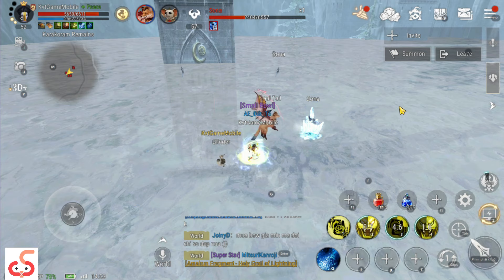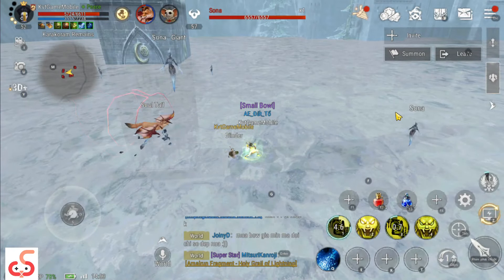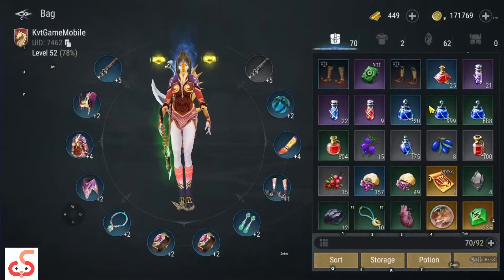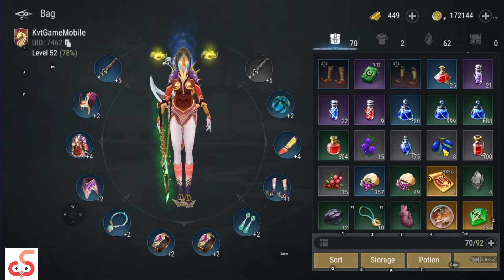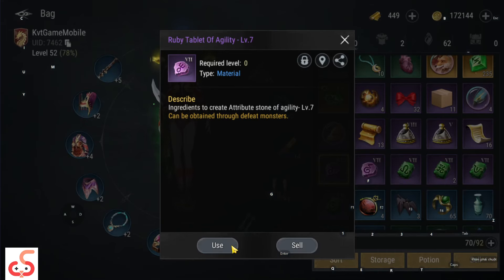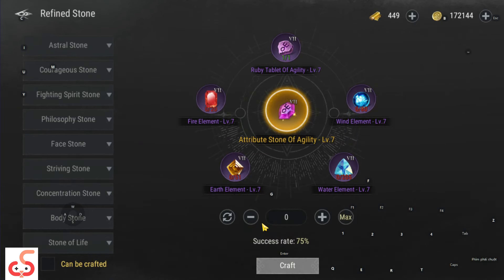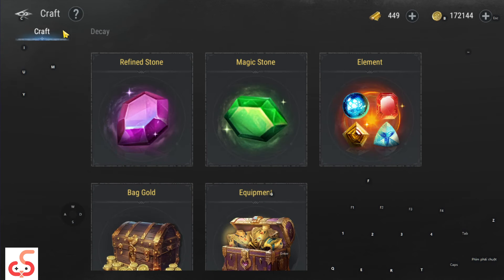Đá khảm D-7 thì nhiều anh em nhặt được mà không biết ghép như thế nào và sử dụng như thế nào. Ví dụ như những viên đá xanh và đá tím như thế này - anh em ấn sử dụng. Những nguyên liệu này một số anh em không biết kiếm ở đâu. Hôm nay tôi sẽ chia sẻ cho anh em cách kiếm nguyên liệu như thế này.